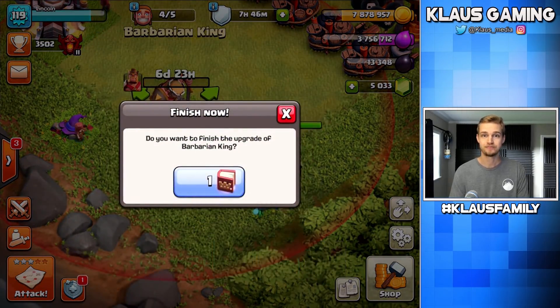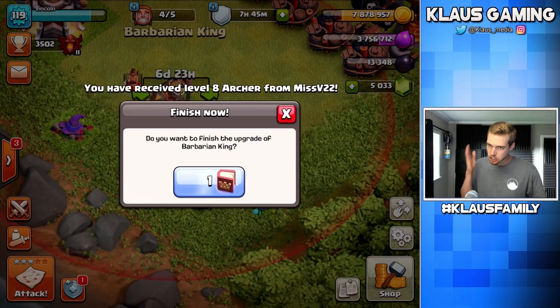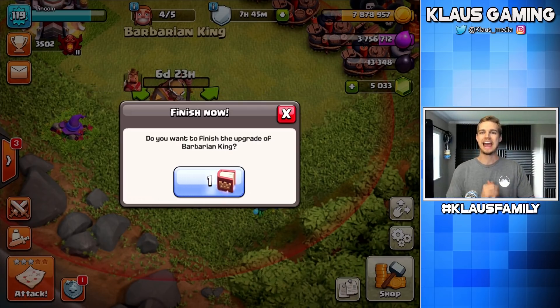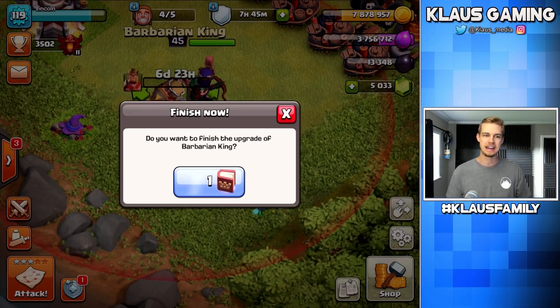I'm gonna need to use this book. That's right — I'm about to get another book from the season pass, the silver pass, whatever. So let's use this Book of Heroes and get the king to level 45 immediately, and that's gonna kick off a seven-day time warp. You guys ready to time travel? Let's go — in 3, 2, 1 — BAM!